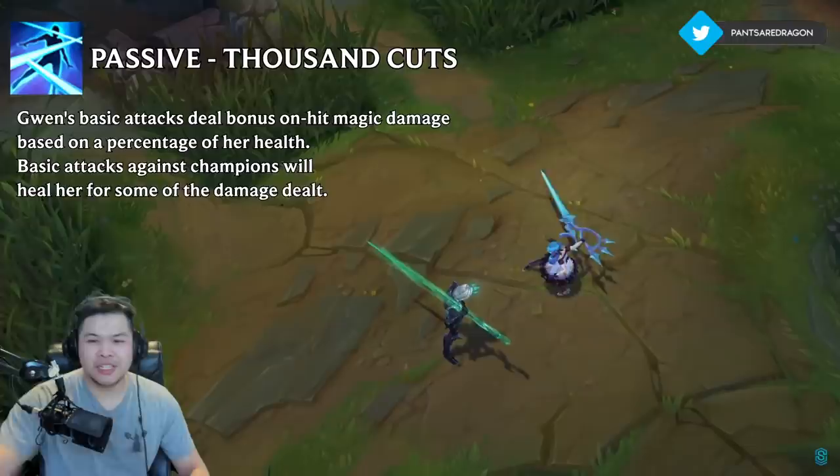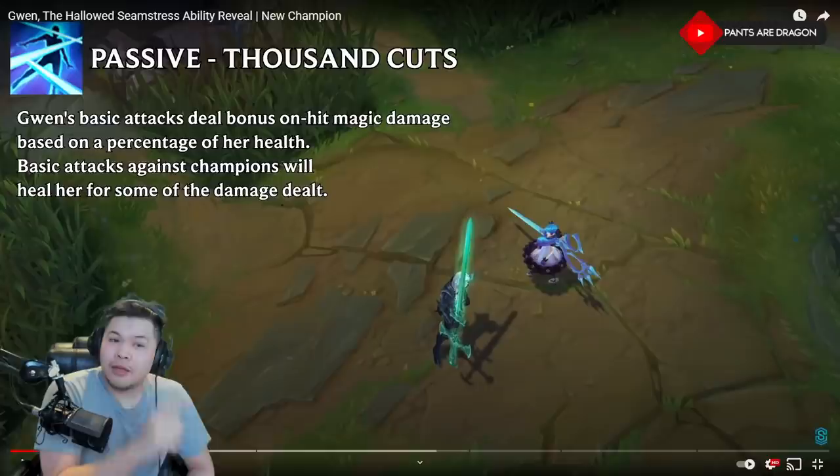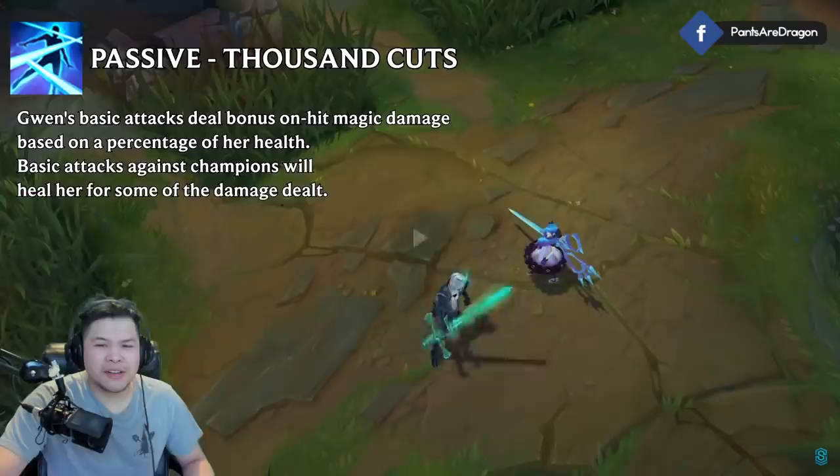Her auto attacks look like a sewing thing — scissors. So Gwen's passive: basic attacks deal bonus on-hit magic damage based on a percentage of her health, so she can build Grasp and deal 3,000 hit point basic attacks. Attacks against champions will heal her for some of the damage dealt. It's a percentage of her health, so she's a tank.